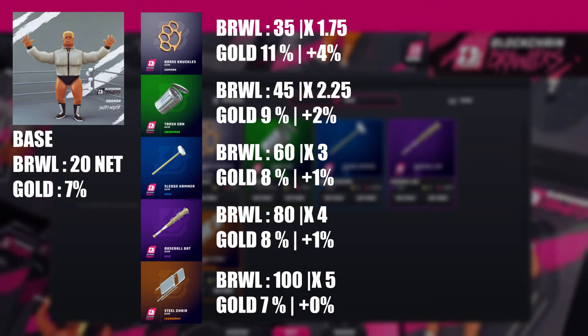The brawl multipliers across tiers are: brass knuckle 1.75x, trash can 2.25x, sledgehammer 3x, baseball bat 4x, and steel chair 5x. The gap from no item to brass knuckle is 0.75x — that's 75% more, which is great. But going from brass knuckle to trash can only gains you an extra 0.5x, which isn't that impressive. Then sledgehammer adds another 0.75x, and after that each step adds about 1x.